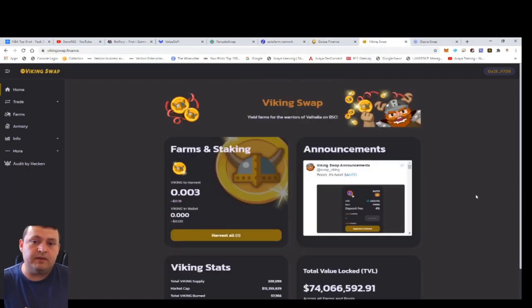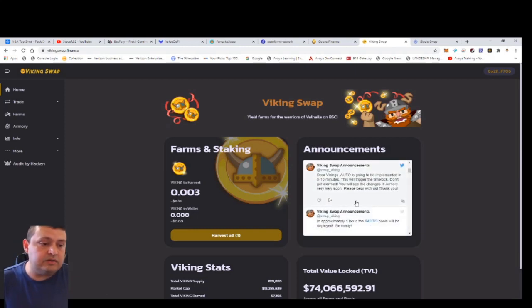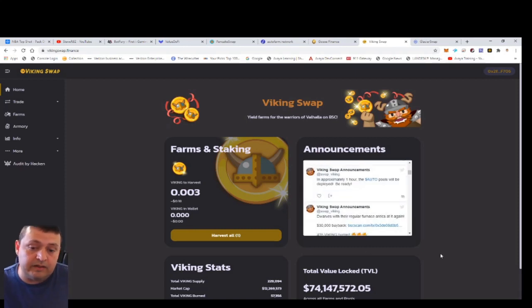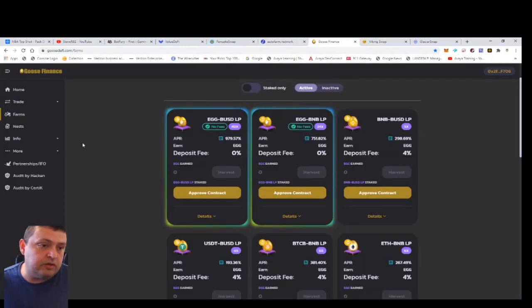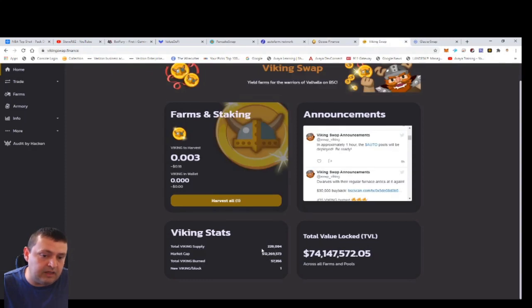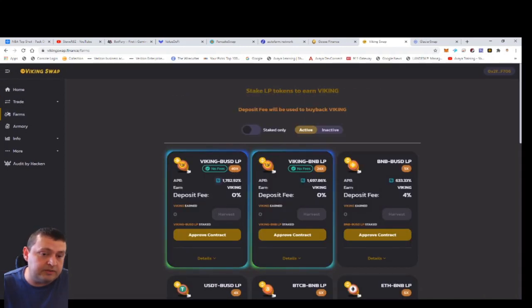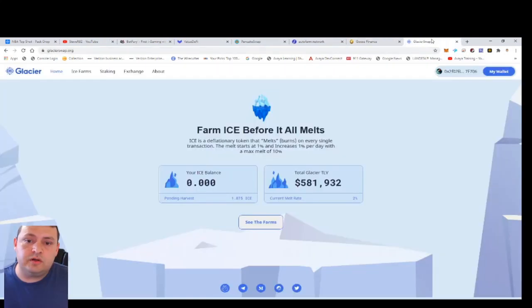Viking Swap is a copy of Goose Swap that I found pretty interesting. They managed to get listed on AutoFarm and have been working really well with their community. Their token is now worth almost as much as Goose even though they have less liquidity locked — probably because the token supply is newer and smaller, with only 229 tokens versus Goose's 620. Goose has a $29 million market cap while Viking is at a $12 million market cap due to fewer tokens. Viking is still paying higher percentages since their program is a little bit newer.